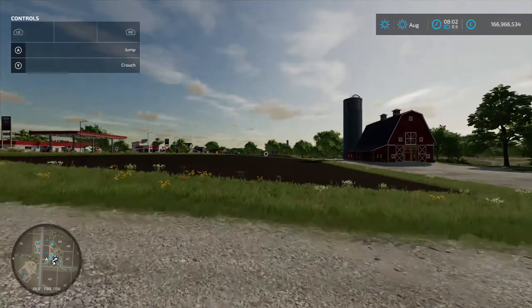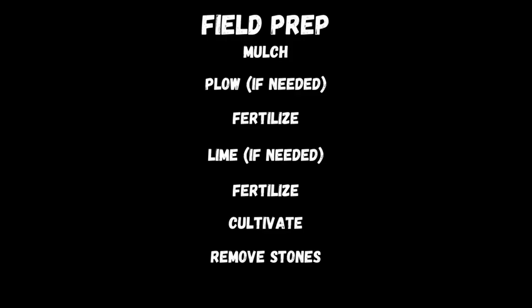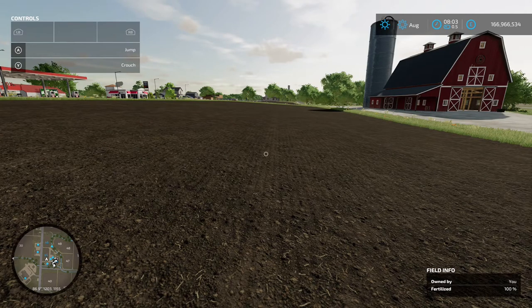First up, what we've got in front of us is this field — it's fully prepped. We've mulched, plowed, fertilized, limed, fertilized again, cultivated, and removed all the stones, which gives us a 100% fertilizing state.